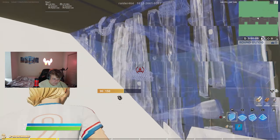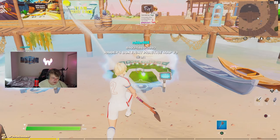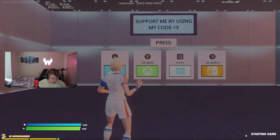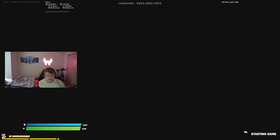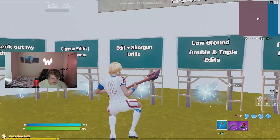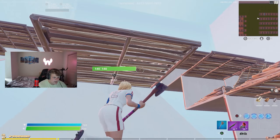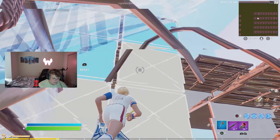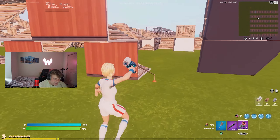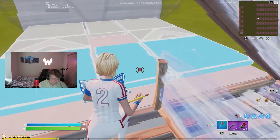Once I'm done with those two sections, I go straight to the box fight practice map — more editing, getting used to your sensitivity and new movement. I grab a spaz and a grappler, and I do two maps on this. The first edit tower I do is triple edits all the way up, then I go to the ramp flip and do a double edit.